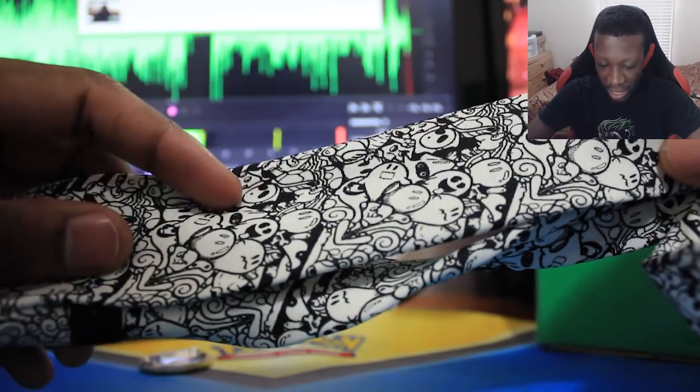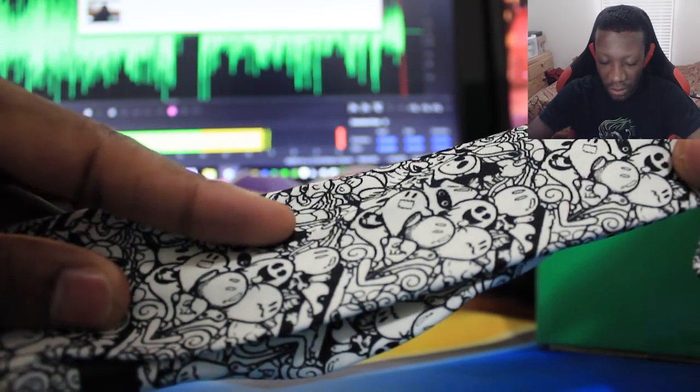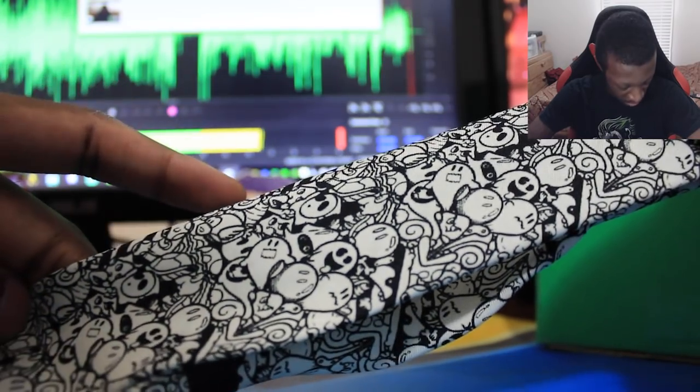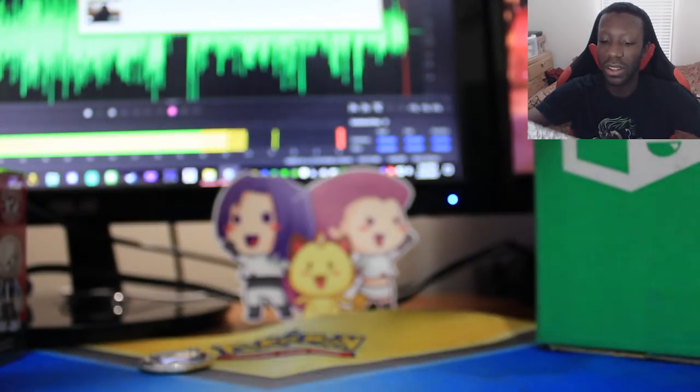Next up is a mystery item — what is in here? It is a tie! Oh, snazzy. It's a tie you have to tie yourself — I don't know how to tie a tie, but it looks really cool. Looking closely at the design, there's what looks like a Shy Guy or a ghost, and a Koopa shell. It's a really nice fancy tie — might have to keep this for a wedding or something.